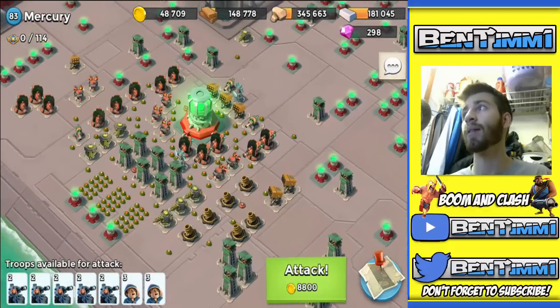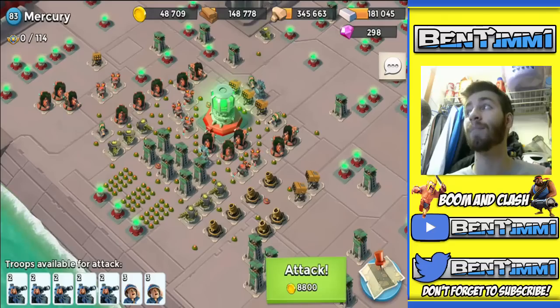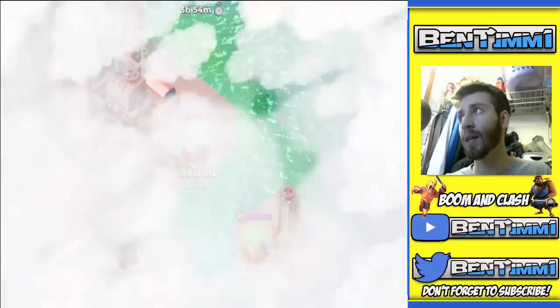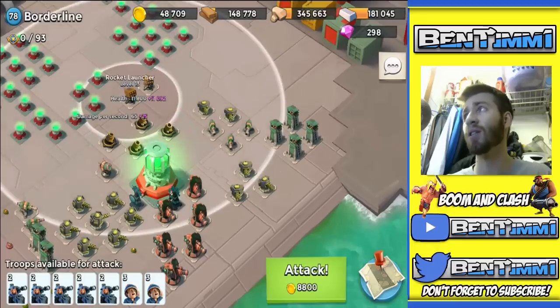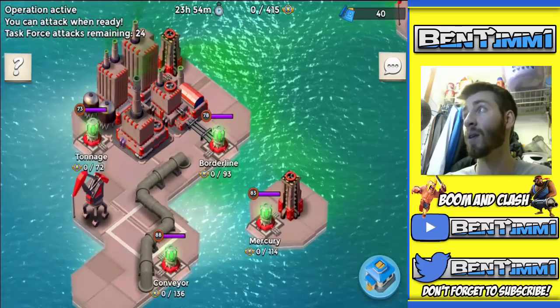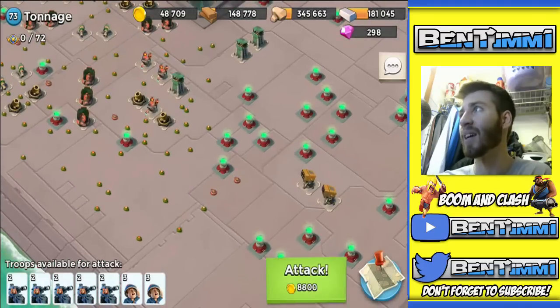Mercury — this one doesn't look terrible. I mean, you've got some rocket launchers and quite a few boom cannons, but it looks doable. I forgot to check the defensive building health on these statues though. Then we've got Borderline here, which doesn't look bad at all — there's a shock launcher, some rocket launchers. And then we've got Tonnage here, which it seems like we've been battling a lot lately.